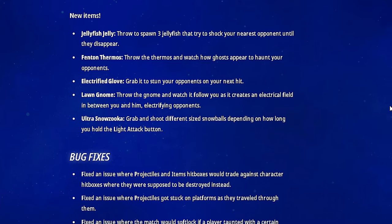It really makes me happy to see them updating the game constantly, even though I don't normally like patches. New items: Jellyfish Jelly — throw to spawn three jellyfish to shock your nearest opponent. Benton Thermos — throw it and watch ghosts appear to haunt your opponents. Electrified Glove — grab it to stun opponents on your next hit. The Lawn Gnome — throw it and watch it follow you as it creates an electrical field, electrifying opponents. Ultra Snow Zuka — grab and shoot different sized snowballs depending on how long you hold the light button.